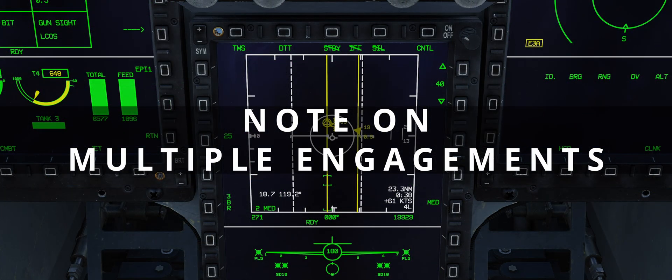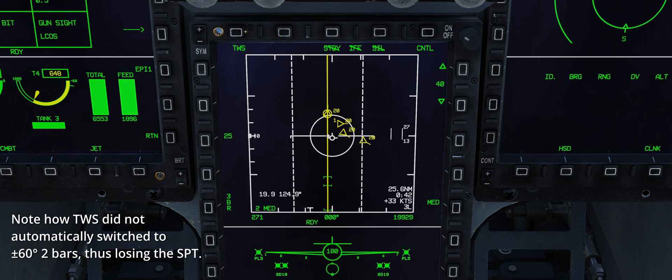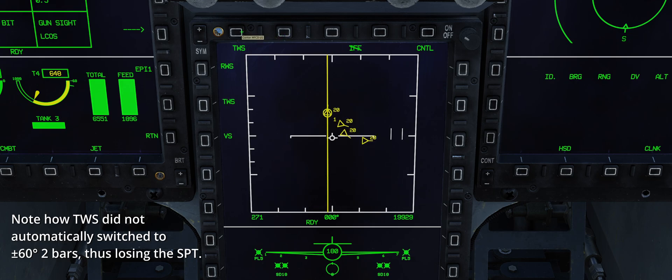Note on multiple engagements. As mentioned, SAM-RWS — both NAM and ASM — are locked to plus or minus 30 degrees of azimuth. Ergo, targeting two groups with a considerable horizontal separation can be challenging. TWS-DTT instead allows the pilot of the JF-17 to bug two contacts as long as they fall within the constraints of TWS itself — in other words, if you see the targets on your radar scope, you can track and engage them.